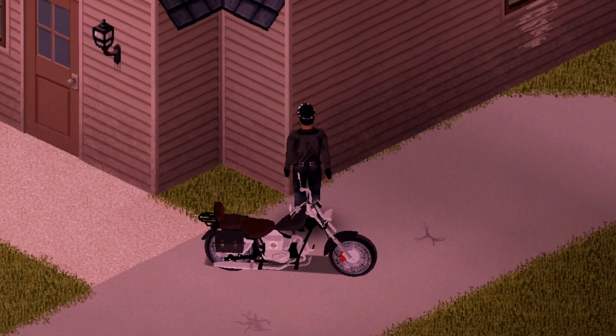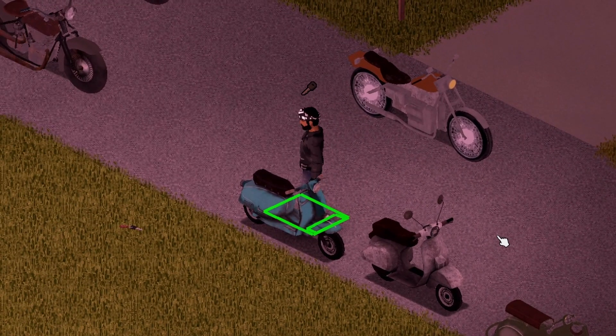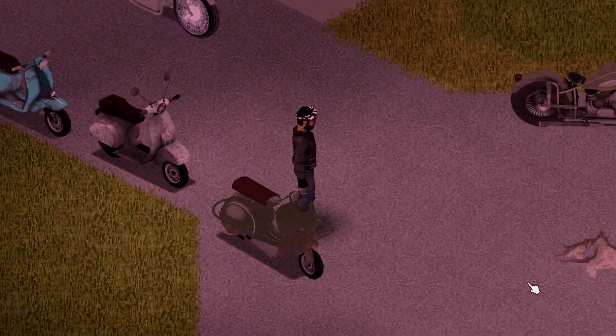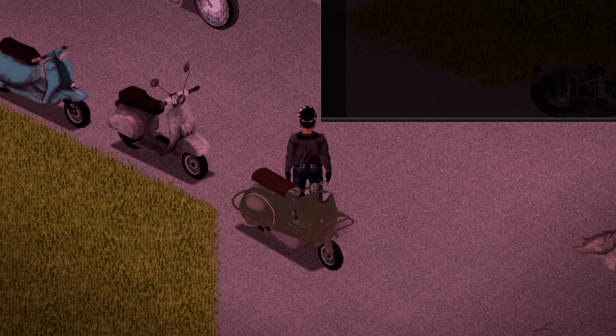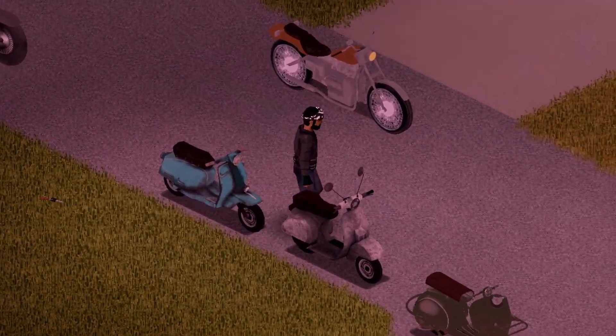Next up is the dynamic trio — the little scooters. These are called the Vesper and you get three varieties. They all feature headlights. No storage on these babies, but they still look pretty cool.